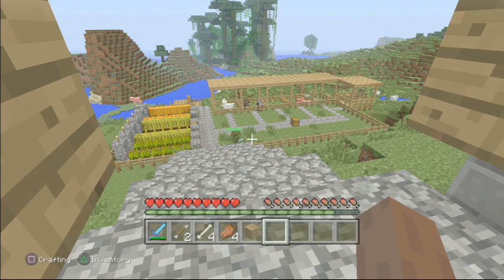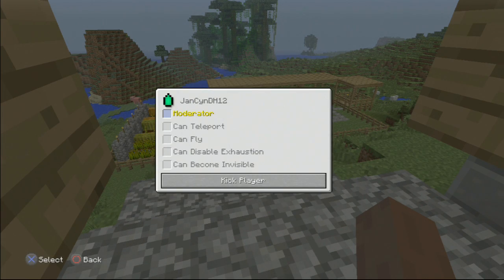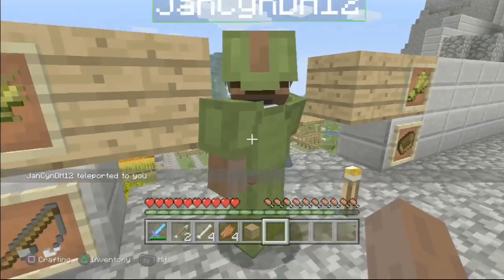You can let others teleport too, but only by allowing them to be a moderator. Just check that option if you want them to teleport. I clicked it and now she has the power to teleport. Let's see if she knows how — bam, there we go, good job!